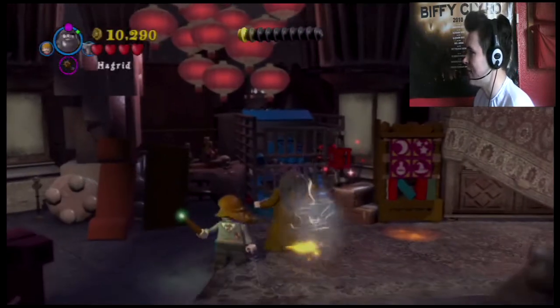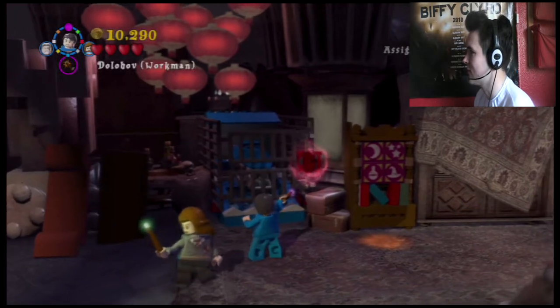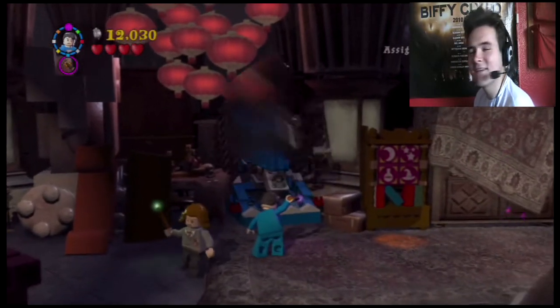There we go — the first collectible, with that dark object looking out for us. So we've got the Death Eater work uniform — the alternative gear for Death Eaters when they're letting their hair down.